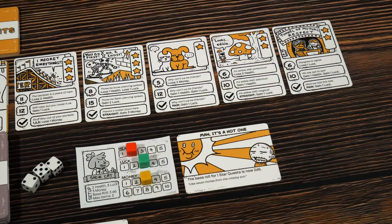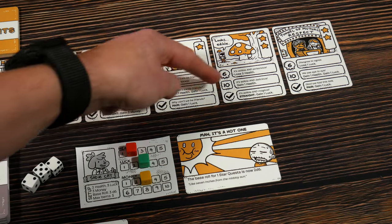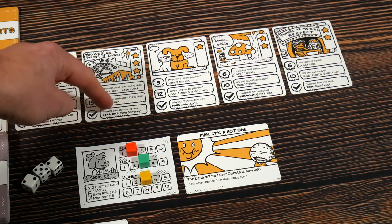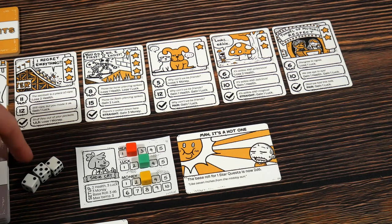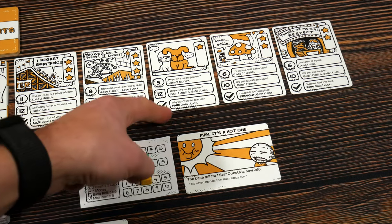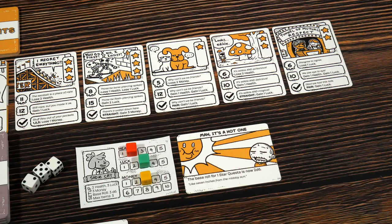You can see all the special conditions across the quest cards in the bottom row — in bold it tells you what you need to trigger that condition. Sometimes you won't want to, but over here we could potentially gain three money with a straight, meaning three numbers in order. Luck and money come in handy — pair is another special condition. If you have two identical dice that's a pair, and if you're rolling more than three dice, you can only cash in on that special condition one time.